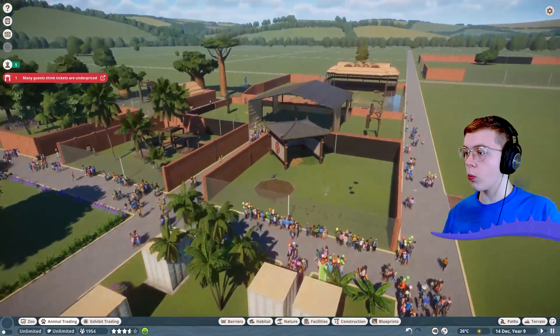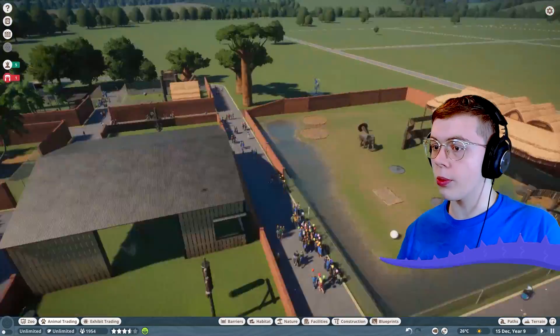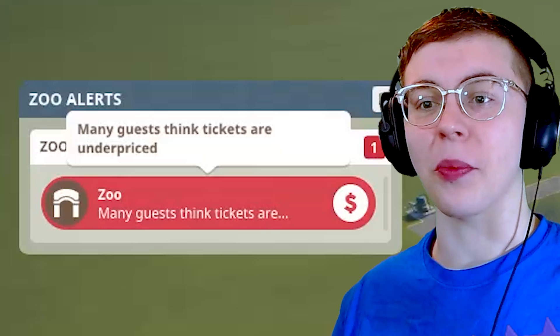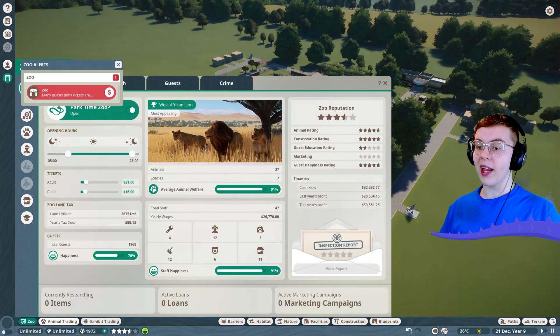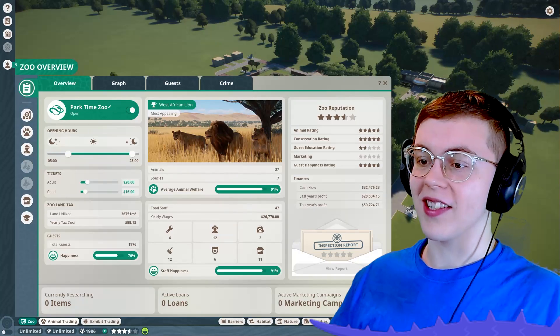It looks like my workforce is taking care of all of the broken walls. I thought it was my elephants again. My zoo is still functioning just fine during all this renovation — that's perfect. So much so that guests are thinking my tickets are underpriced. I'm not going to complain — I'll be happy enough to raise those prices very quickly.